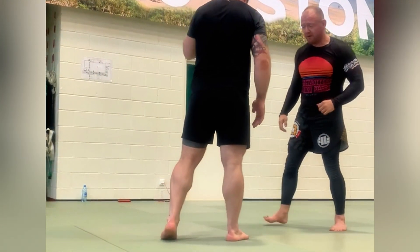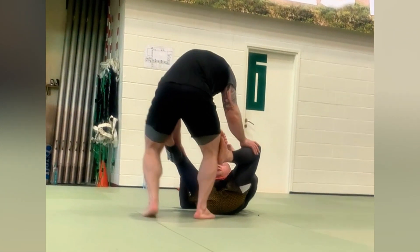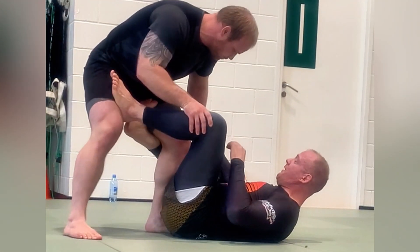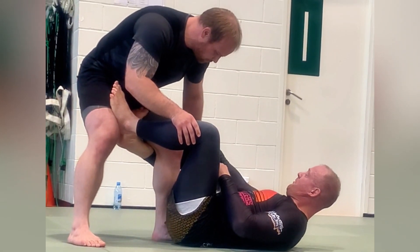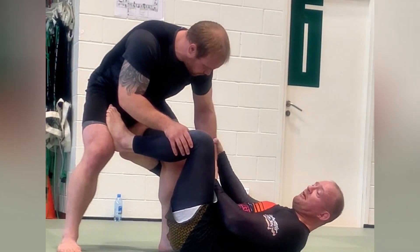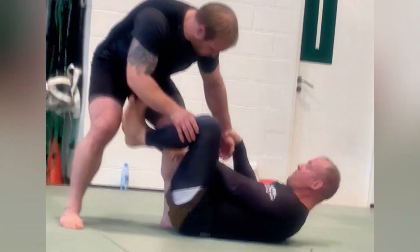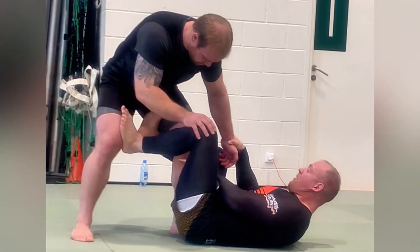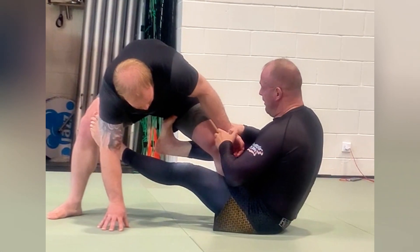Now look here — when I'm in open guard and he starts to pass, I play spider guard, then I take De La Riva here and I grab his hand from the wrist, more with the fingers here. From here I have one foot here and the other foot is on his knee, so I push him this way and sit up into a sitting position.